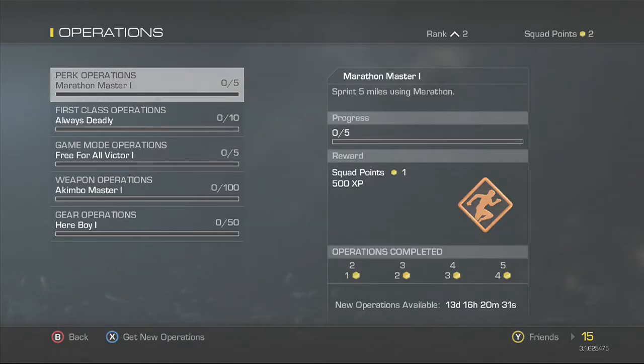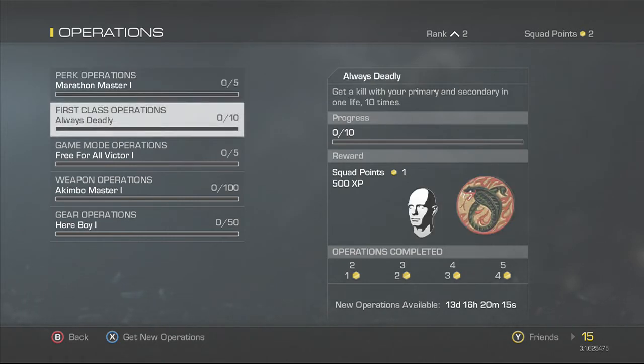Here's one operation: Marathon Master — sprint five miles using Marathon. You get 500 XP for doing this, so literally you could just run around in a circle and get that 500 XP.